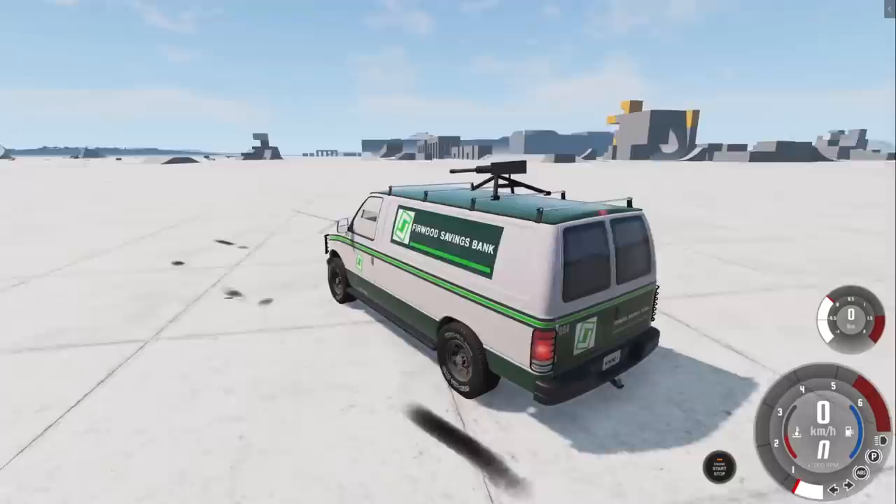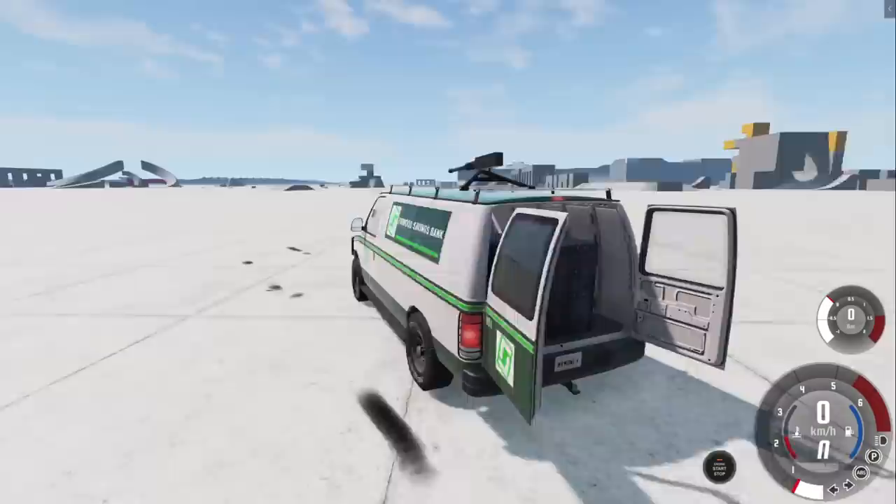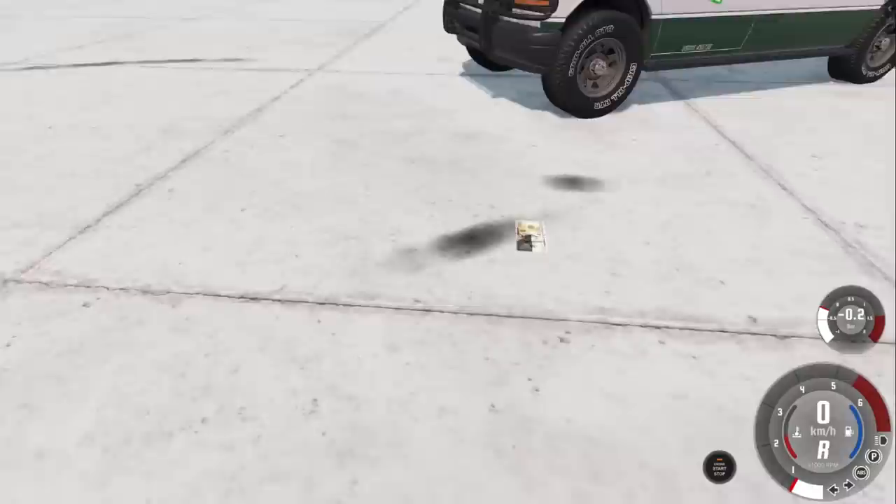Today we're out in the Furwood Savings Bank van, and I have to say they are quite reinforced. Now, in retrospect, maybe choosing this wasn't the best idea, just because I haven't figured out how to use the gun yet. You can actually use it, but the mod doesn't seem to be working with my other mods installed. Regardless, this isn't about the van.